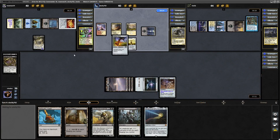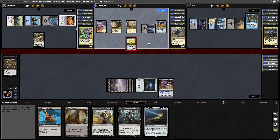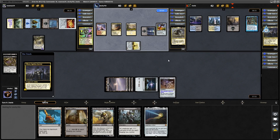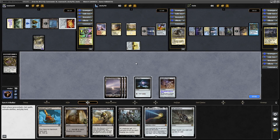Basil Sliver did come down for the Sliver player and they did put a mana into the Rhystic Study, but the Swiftfoot Boots coming down did not trigger a Rhystic Study payment. So that is two cards that Rhystic Study has drawn already — once from us and once from Zergo. Then the Burnished Heart going in at Oloro, who gains two life at the beginning of their upkeep. With six cards in hand, they are deciding to tap out.